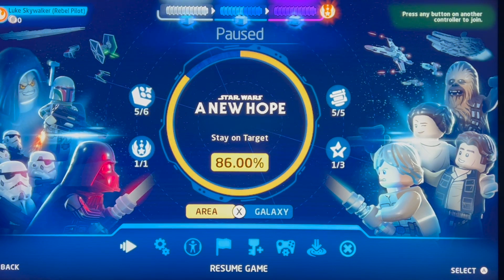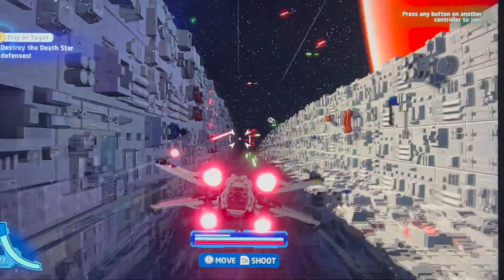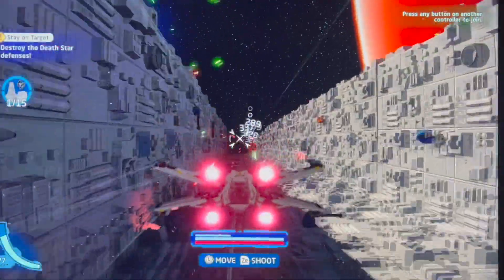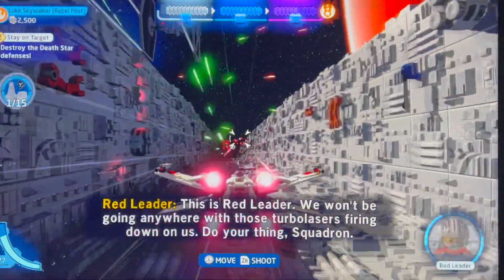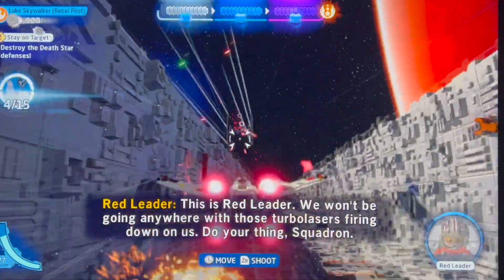Uncle Brad here to teach Harrison and Levi how to beat the Death Star level in Lego Star Wars on Switch. All right, listen up you little nerds, this is what you got to do.